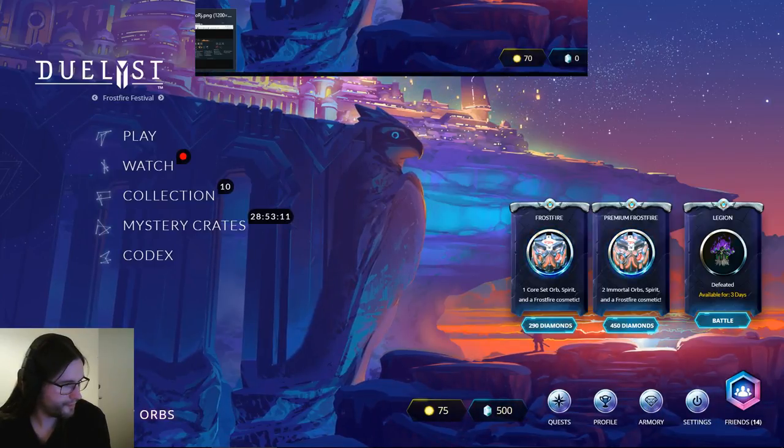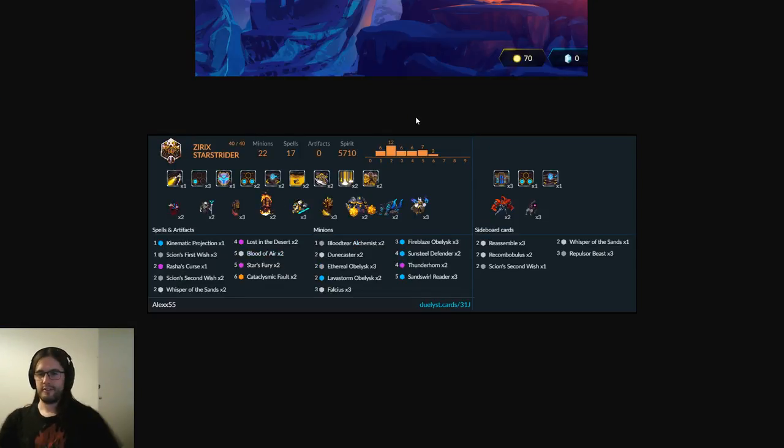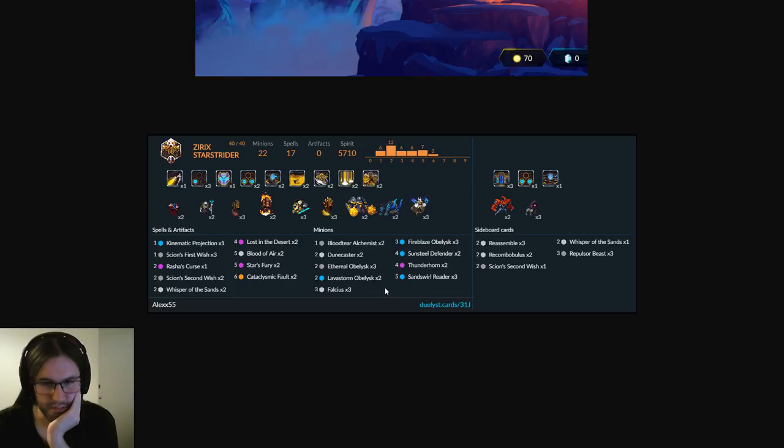Looking at the sideboards again — what do you bring in here? Just nothing, right? I guess Scion's Second Wish is okay for helping pressure. Everything else is kind of bad. You could use Reassemble to set up a Cataclysmic Fault turn where you pick up an obelisk and then play Fault plus the zero-mana obelisk on curve — that might be good. Is that better than rushes, Kinematic Projection, Blood Tear? Cards that are unlikely to do a lot.